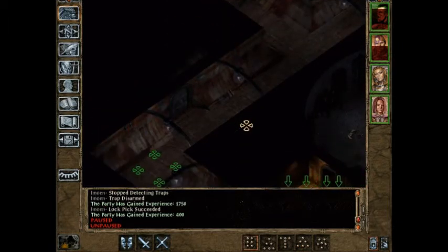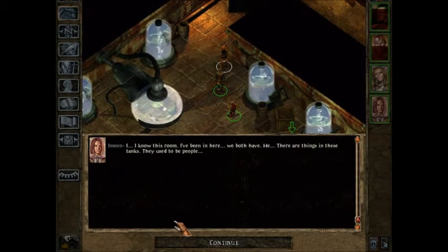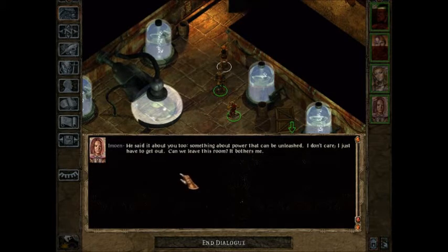I've got some dwarves around the corner, and I'm really not looking forward to fighting. I know this room — I've been in here. There are things in these tanks. They used to be people. What kind of monster is this? Captures us as easy as pie, kills whoever he wants. That could've been us in those tanks. Quit your whining — we're free now. Are we? Horrible, horrible things surround us, and my head still hurts like crazy. I want to know what he did to me. I remember something about potential — he said it about you too. Something about power that could be unleashed. I don't care. I just have to get out of here. Can we leave this room? It bothers me.